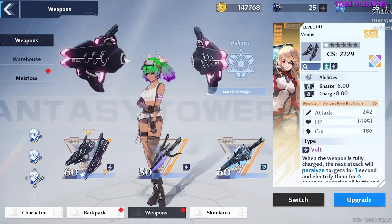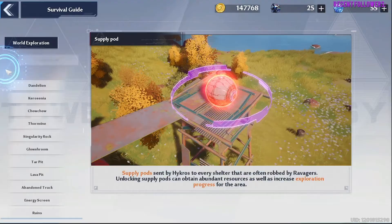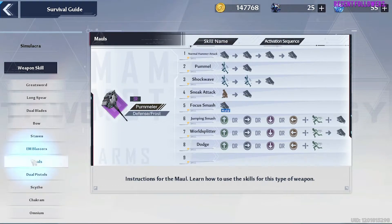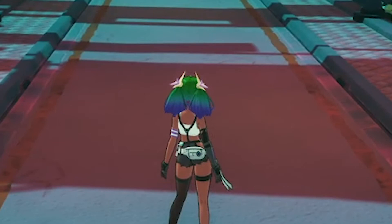You are using the Venus wrong. If you go to the exclamation point under the map and scroll down to the weapon skills, you can see combos for the weapon. None of these things have a Venus combat tutorial at all, so I want to show you guys how to use this weapon properly and the things it does not tell you.